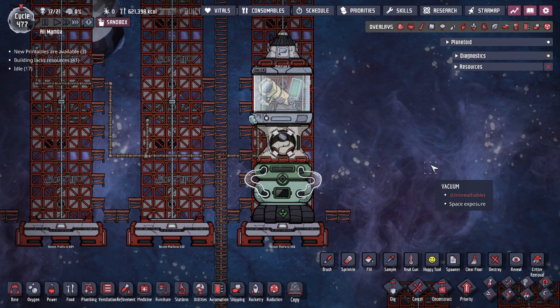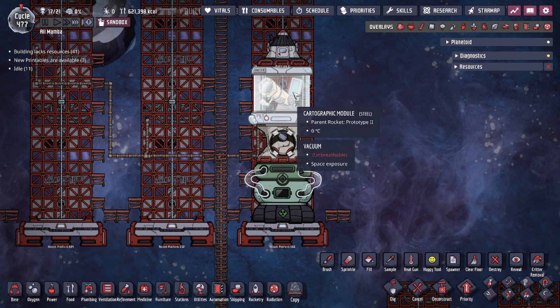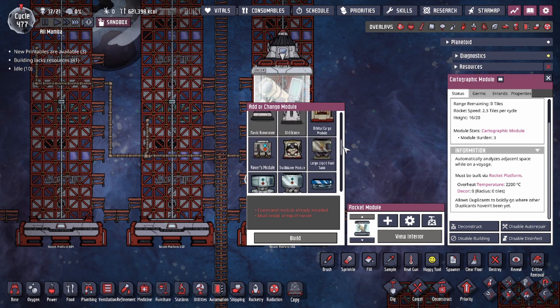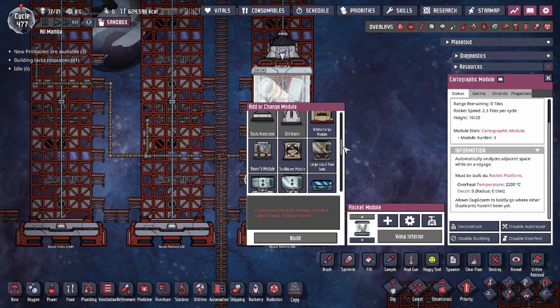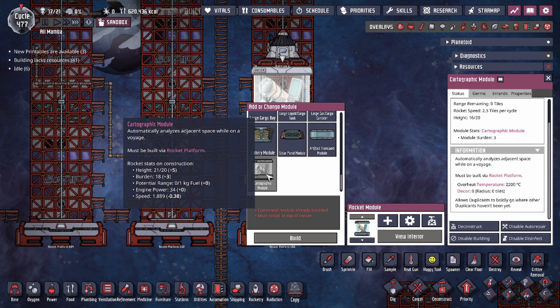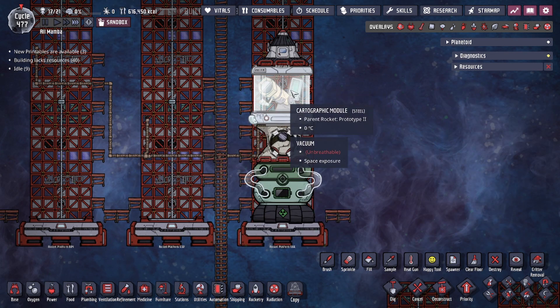Hey guys, Dude Legit City here. Today in the game Oxygen Not Included we're going to be going over a rocket module — specifically the cartographic module — so today's video will cover a little bit of rocketry. The cartographic module is one of many modules you have to choose from, and depending on what you want your rocket to do, you'll have different sets of modules working together. We'll go into detail about what this module does and how to utilize it with the design I like to use.